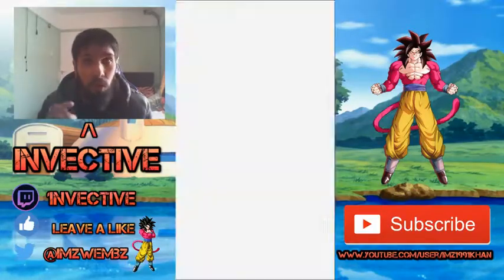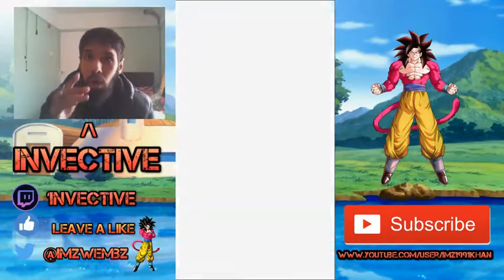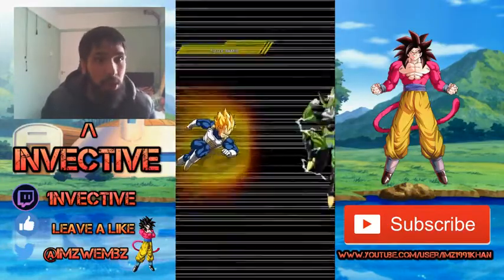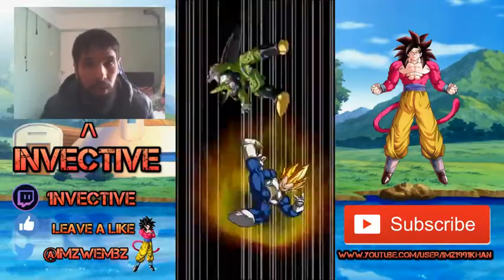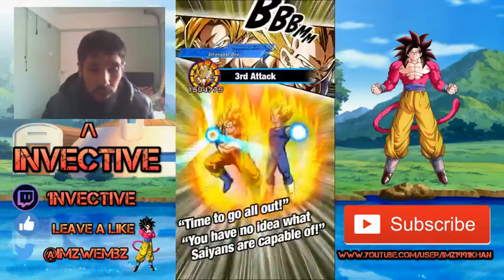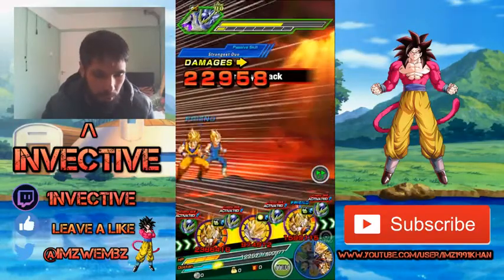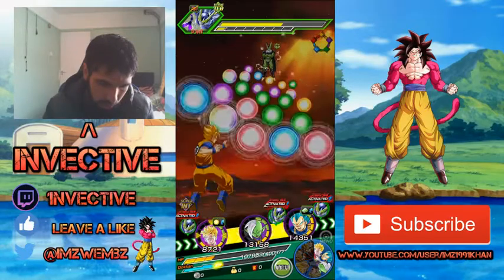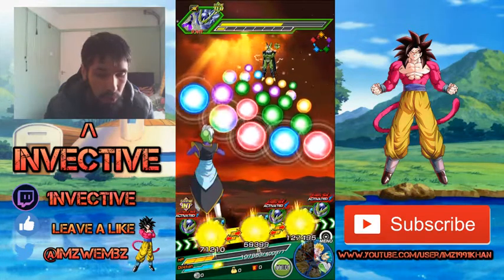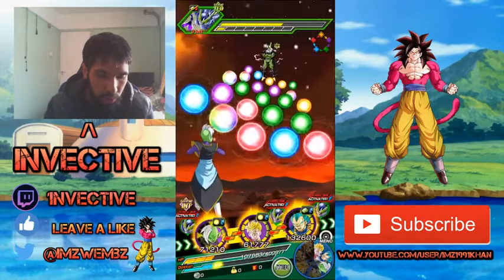EZA Vegeta is just such a powerful and tanky unit. If you don't have him, start saving your stones now. Year 4 anniversary is literally around the corner for global players — if you're a global player you best not be spending any stones on any of these banners. This LR is on the Super Saiyan 4 banner, so if you don't have LR Gogeta or LR Vegito they're on the banner. Save your stones — there's literally no units available right now that you really want to grab.